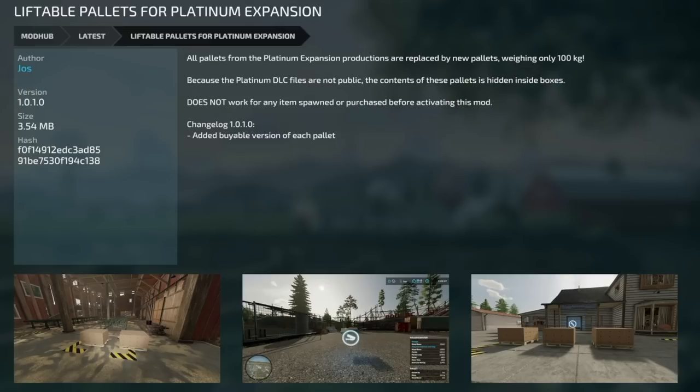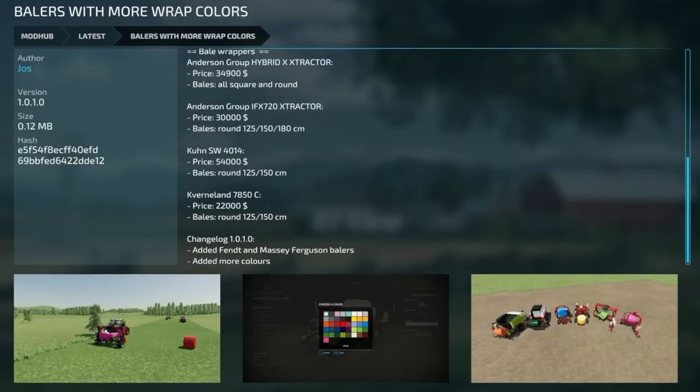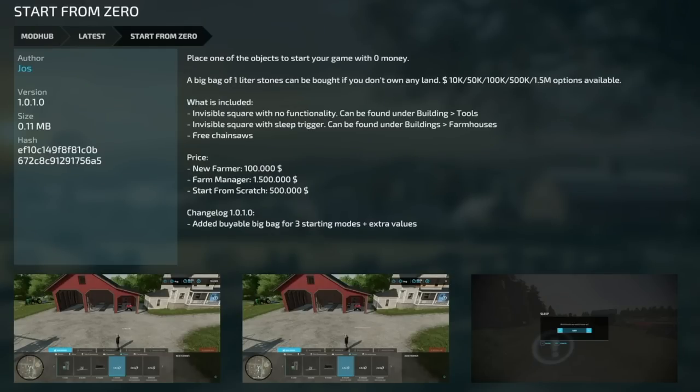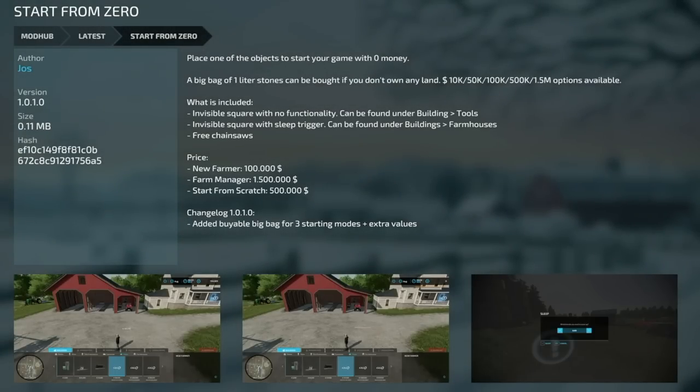Also from Mac Trucker 921 — the Small Flat Bed Auto Load Trailer, version 2. Completely reworked auto loading bale feature to auto load all bales including all FS22 selectable bale capacity mods from the same trailer, no longer needing multiple trailers for different bale types. New updated bale capacities without using the Universal Auto Load mod. Also: Liftable Pallets for Platinum Expansion version 1.0.1 — added buyable version of each pallet. Bailers with More Wrap Colors version 1.0.1 — added Fendt and Massey Ferguson balers and more colors. Start from Zero version 1.0.1 — added buyable big bags for three starting modes and extra values.